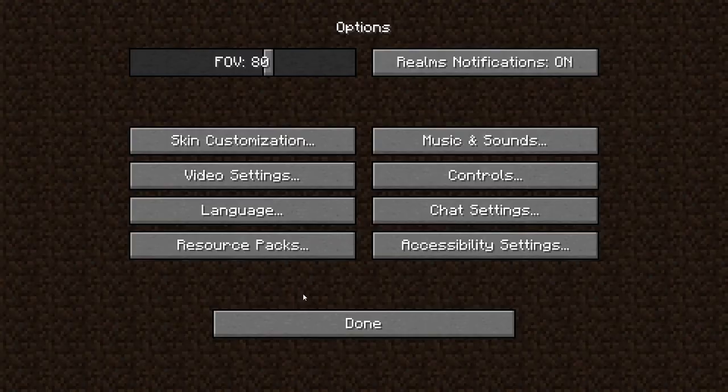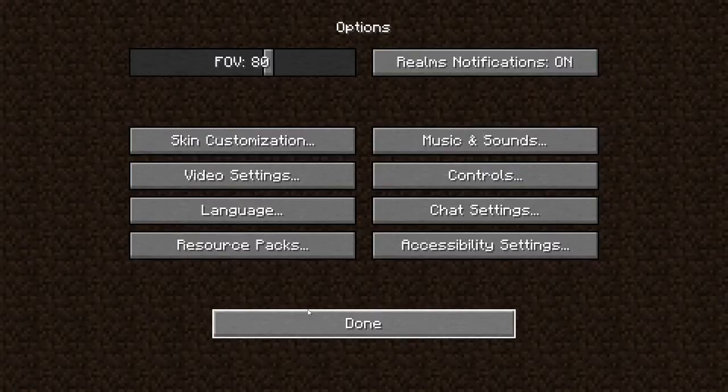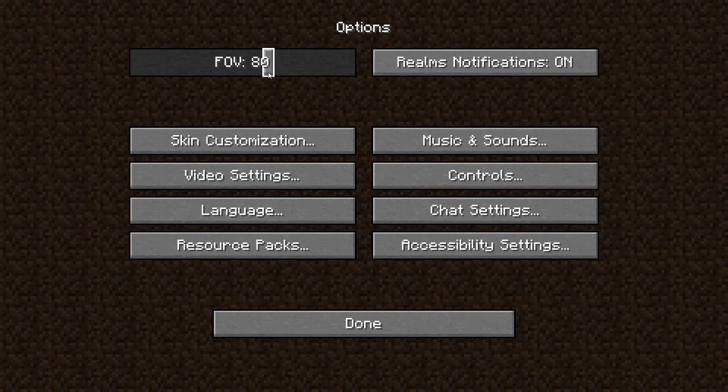Now we go to options. This is the FOV — the field of view, which is your vision. If you put it really high like Quake Pro, your vision will be zoomed out. If you put it on 30, it will be zoomed in. I normally have it around 80, but normal is just a little bit lower at 70. I like it on 80.